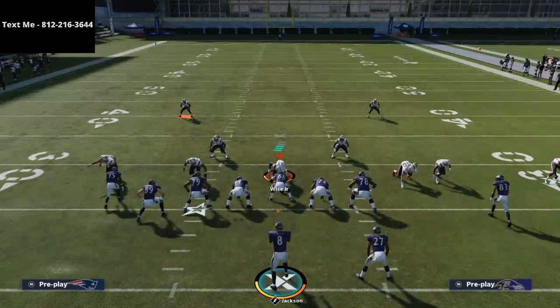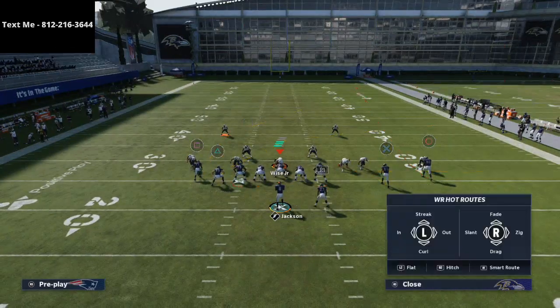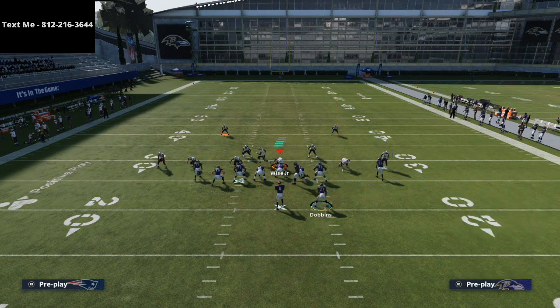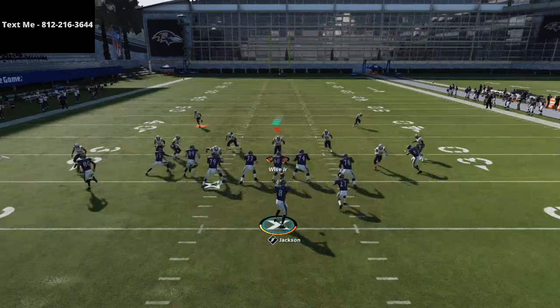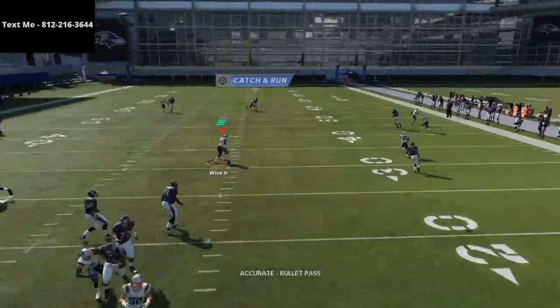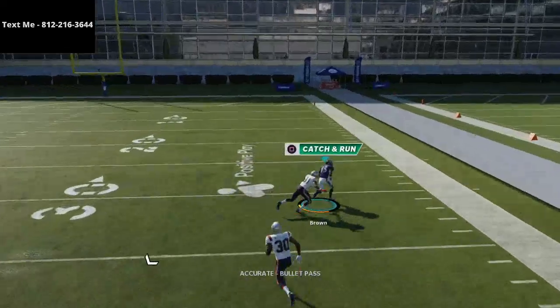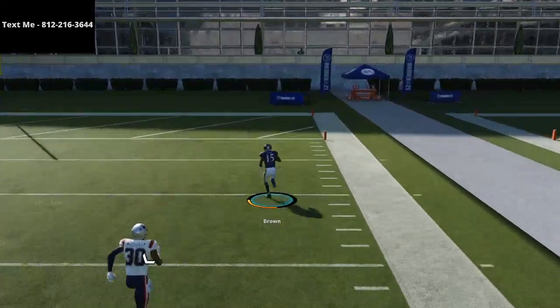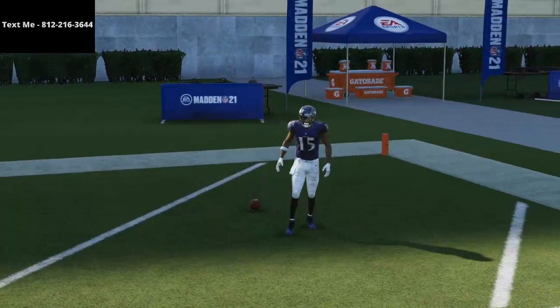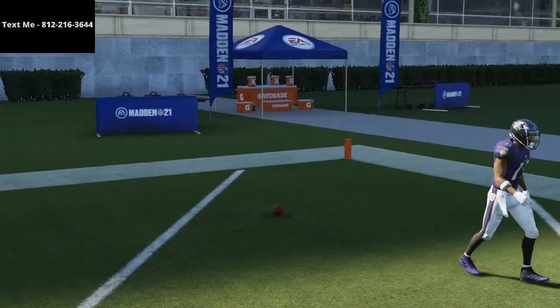I'll show you what this does against zone in just a minute. You just want him in motion when you snap. You'll see how they kind of work off of one another, and Marquise Brown is able to burn man-to-man coverage over the top — shaded outside and shaded over the top man-to-man coverage, by the way. That's the meta defense that you'll see.